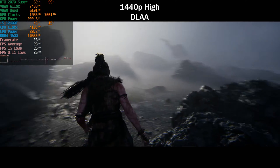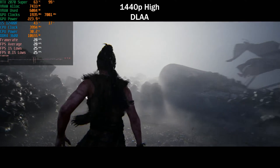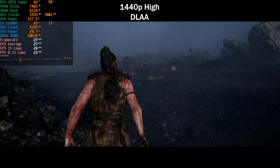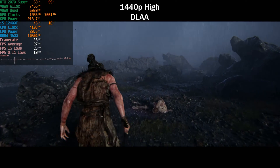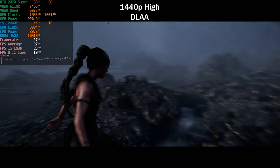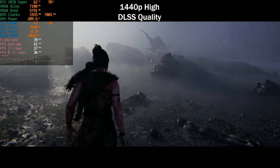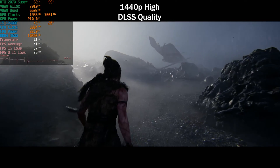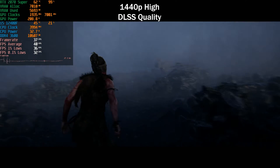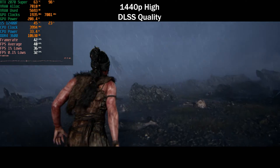Moving to 1440p with DLAA native, we're not reaching 30 FPS consistently — it's close, but you will have to use upscaling. The biggest drawback of the RX 2070 Super here is there's no FSR 3 frame generation and this GPU doesn't support DLSS frame generation. Even on DLSS Performance we're not hitting 60 FPS on the high preset, so 1440p is best played on medium or low settings.